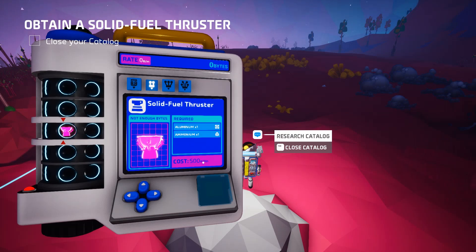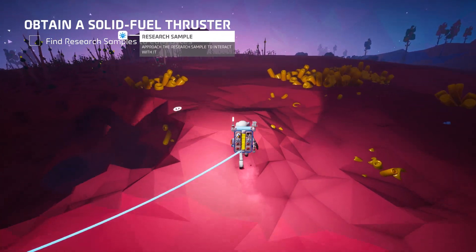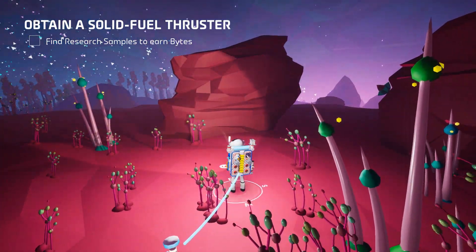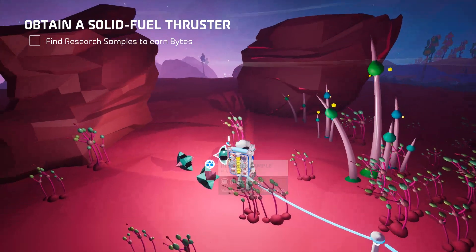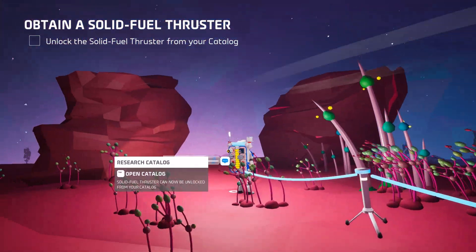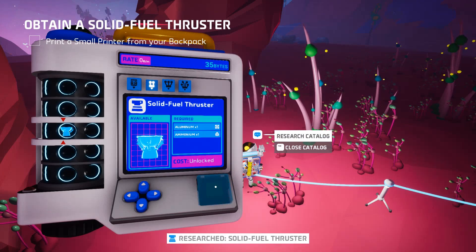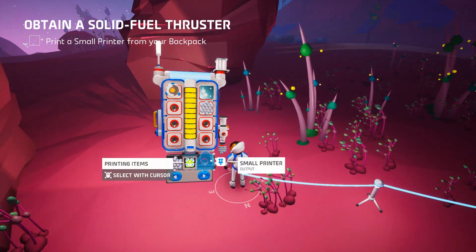Solid fuel thruster — we need 500 bytes. There's some research over there, some bytes. Let's gather these bytes: 176, 188, 171. Now I can research this. That's a cover — I got it. I have a small printer now. There it is, let's print that.